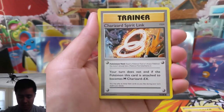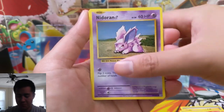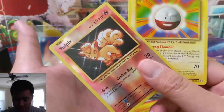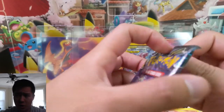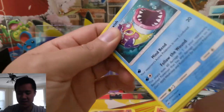First pack: Super Potion. Charizard Spirit Link plus a Charmeleon — all things are go for our Mega Charizard. We have Ponyta, Vulpix is our reverse. Electrode is our rare — at least it's not one of the bad ones; Electrode was at least a rare. The face cam lighting is terrible, apologies.